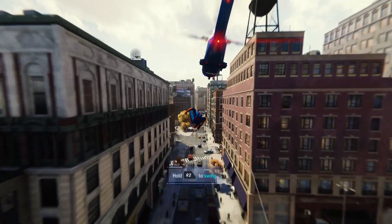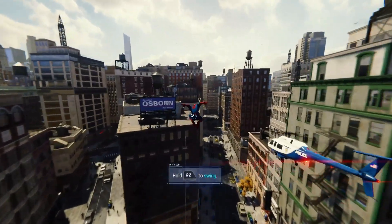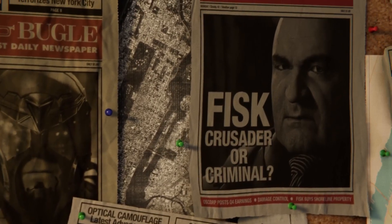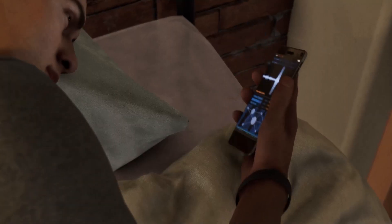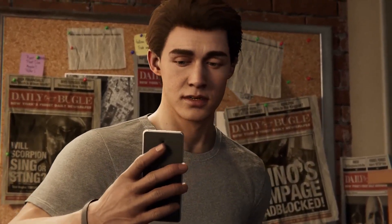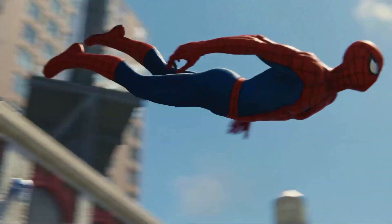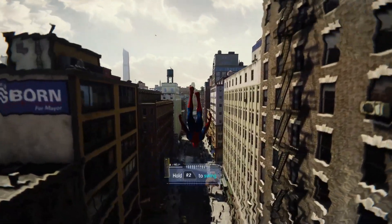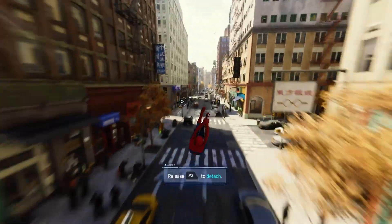Spider-Man PS4 also does a great job at a short and sweet opening sequence that drops you right into gameplay immediately. We enter Peter Parker's room, see his web shooters, his signature mask, and newspapers of all the villains hanged up on the wall. Peter's alarm goes off and he wakes up to a police broadcast of an active crime scene. He gets dressed, ignores his rent bills, and jumps out the window. The game then slows down and — well, I gotta see what this button does.